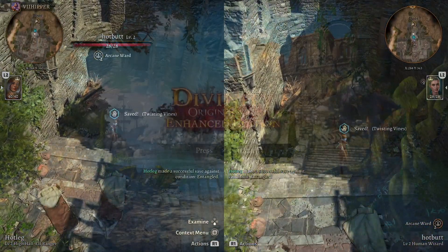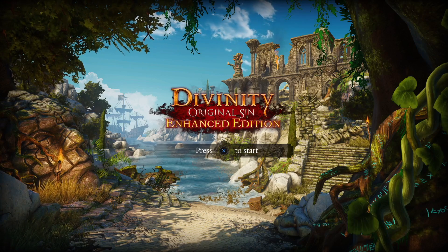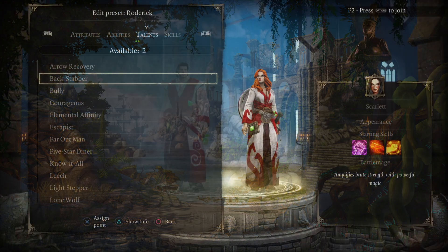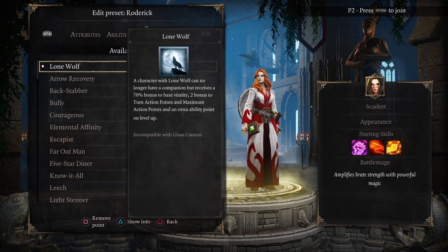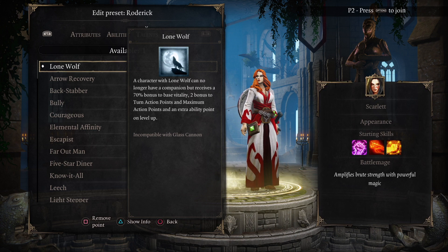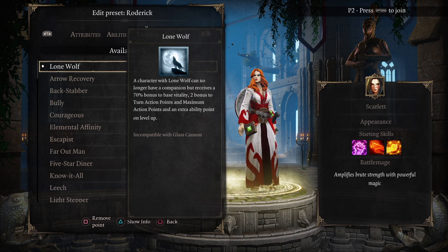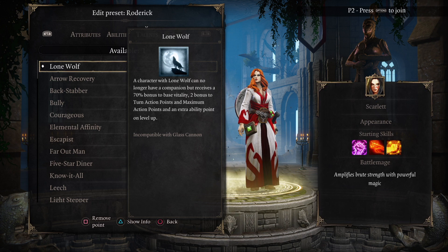If you ever played Larian's previous game Divinity Original Sin 1 or Original Sin 2, you'll know that in those games if you just wanted to play two players and you didn't want to worry about a whole party, you could pick a talent called Lone Wolf, which would pretty much buff that one character so it's almost as powerful as two characters. But then of course you were unable to pick up a companion.